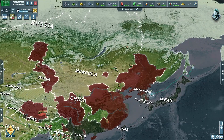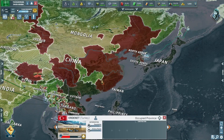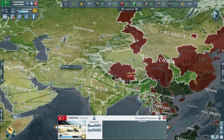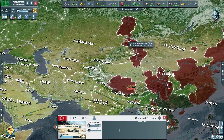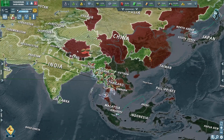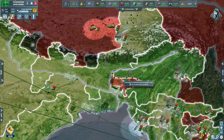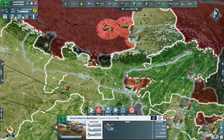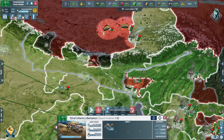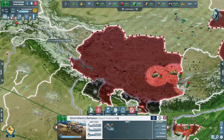Looking at the map, our allies are doing an absolute number on all the lands here — very nice, very nice, looking excellent. We've got some random bits of land up here. Right, what are you doing — this is my random collector that I sent off last time. We're going to send this little random man to go do some random collection.